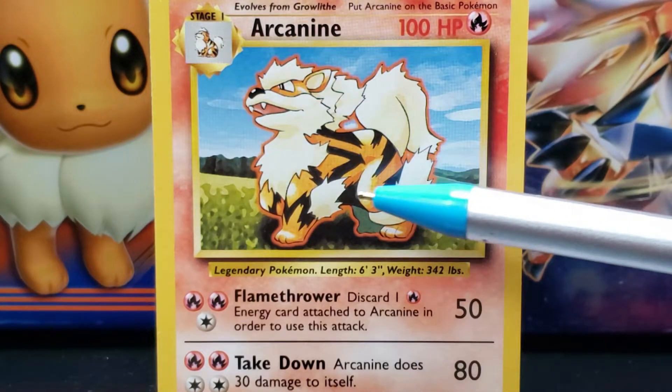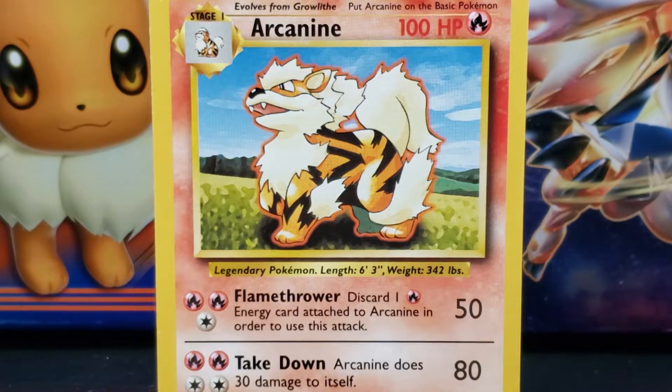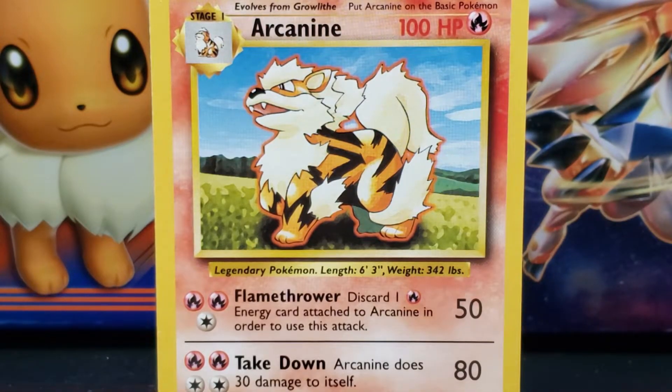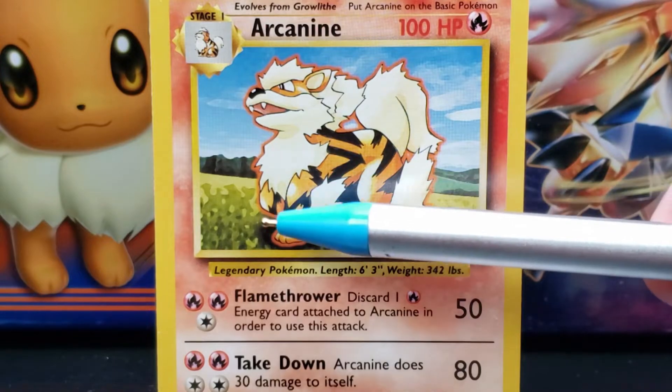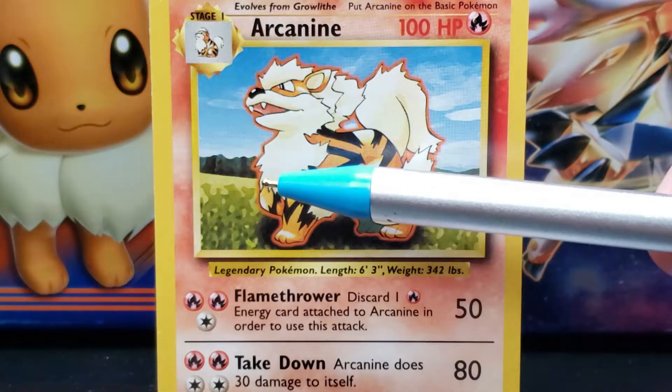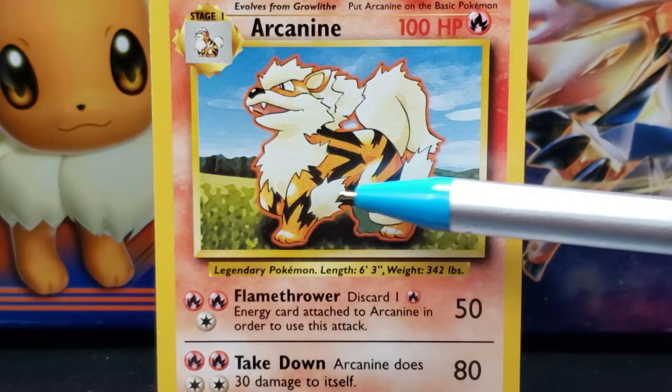Arcanine's dog-like orange body has many large black stripes. The black stripes in the middle of Arcanine's body are shaped like sideways V's with the point facing toward its back. Three black stripes run horizontally down its backside and hind legs, and there is a black stripe that separates Arcanine's front legs from its body. Arcanine's front legs are thick and orange with three toes on its paws, and wrapping around the front legs is a black horizontal zigzag stripe.